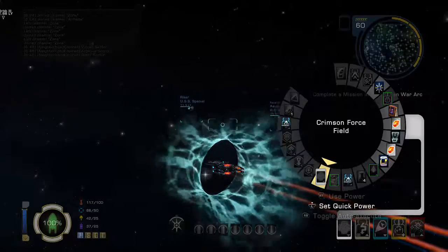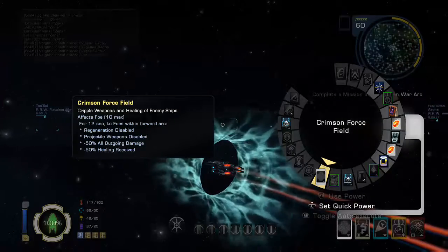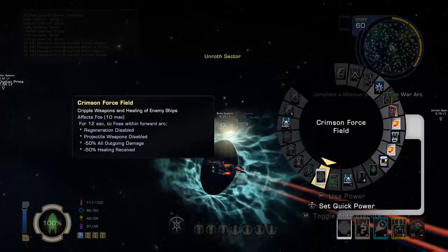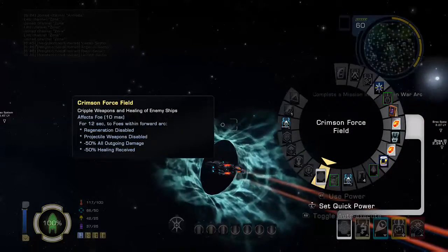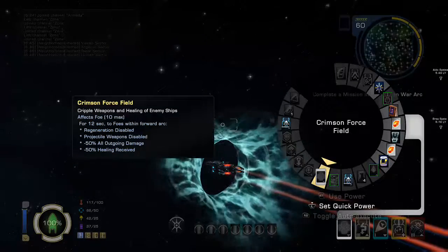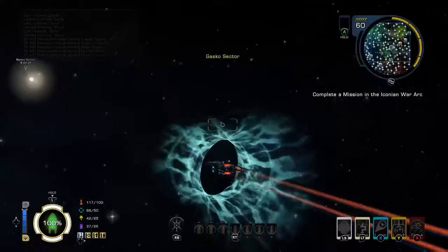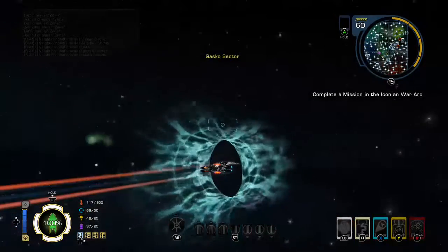You do get a ship ability with this ship called the Crimson Force Field. It does help — as you can see there: minus 50% all outgoing damage and minus 50% healing received. So obviously that is against the target and not against yourself. It's pretty decent. I mean, to be honest, I don't use it as often as I possibly should.